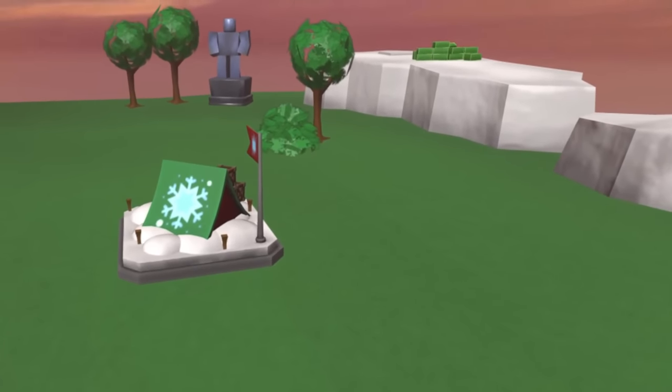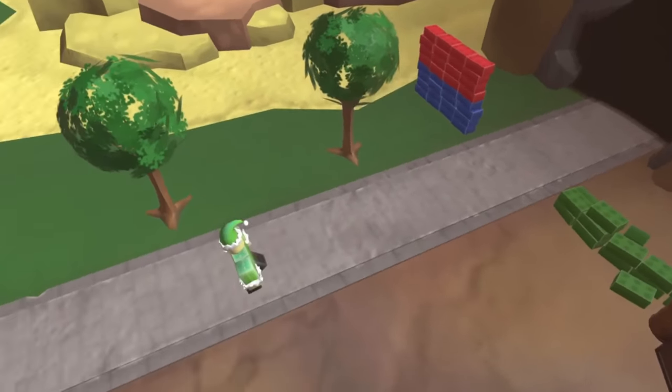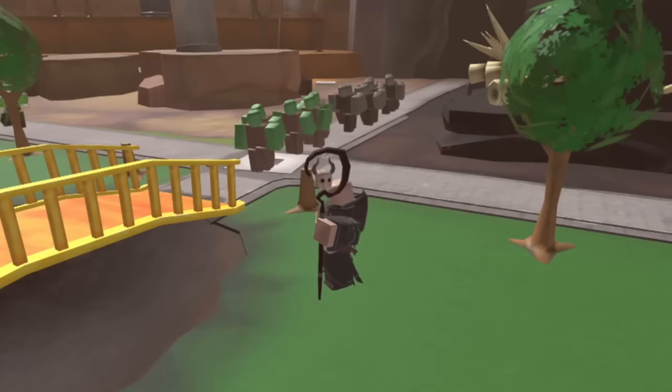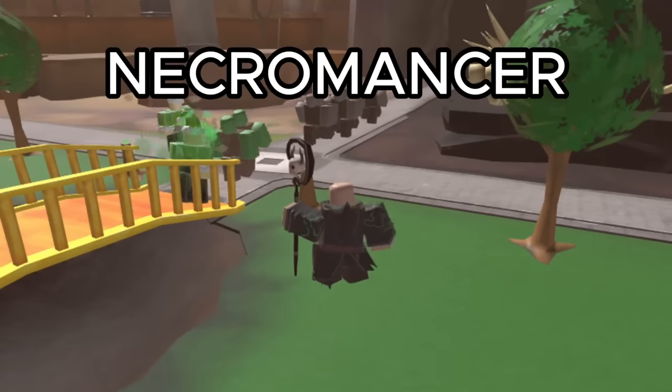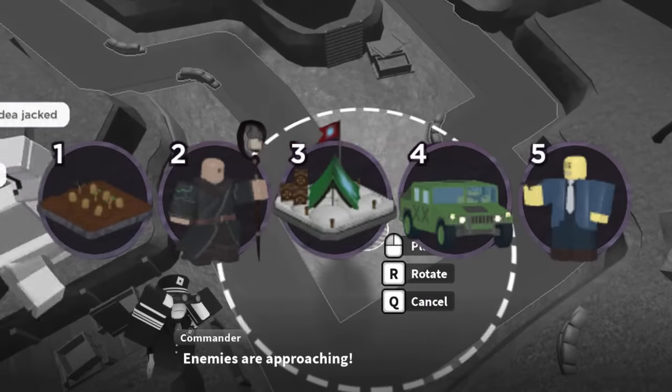In Tower Defense Simulator, there's a special kind of tower called a Unit Tower. These towers spawn units that move along the track to attack the enemies. In the recent update, we just received a brand new Unit Tower, the Necromancer. In this video, I decided I wanted to try beating Hardcore Mode, the hardest game mode in TDS, using only Unit Towers.